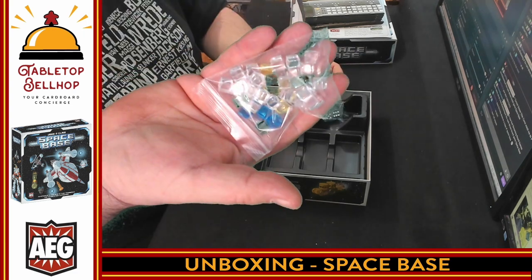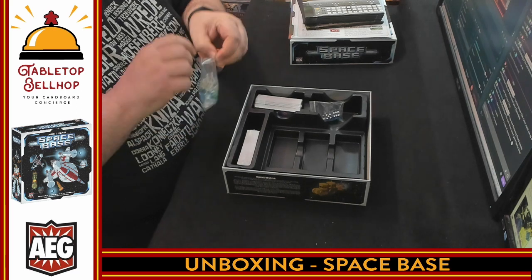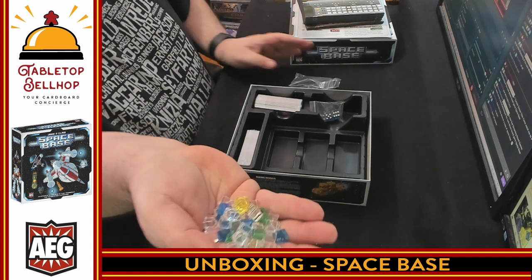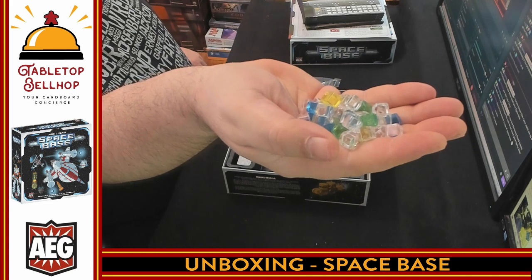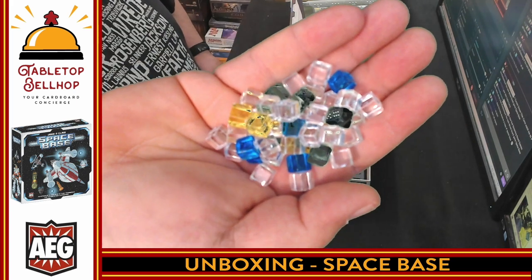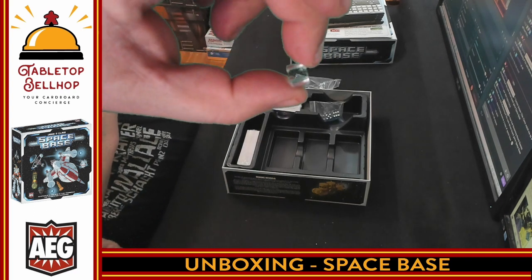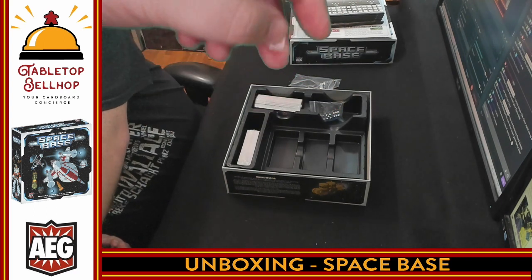Next up we have cubes. Can't have a modern board game without cubes — lots of cubes. We've got white cubes, lots of white cubes, green cubes, blue cubes. Most of those green cubes are just going to disappear on this camera. They're plastic cubes, the kind of thing you've seen in a million games by now.